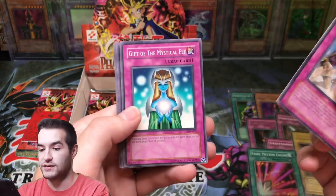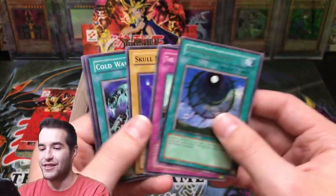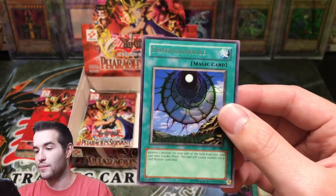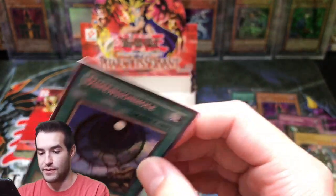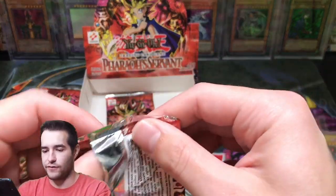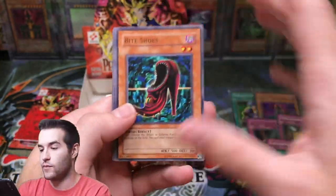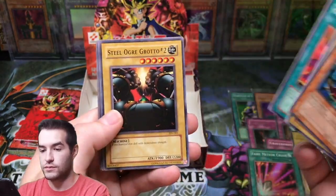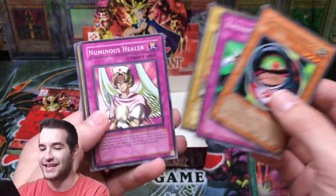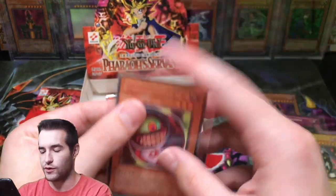Must be getting another one — one of the best in the set, maybe the best. Mystical Elf, Burning Land, Dimension Hole. The first ever first edition Pharaoh Servant pack I opened, I got a Dimension Hole — so that is classic. Unless I opened one as a kid, I'm not sure. I definitely had Pharaoh Servant but it probably wasn't first edition, since I got them mostly from Walmart. Bite Shoes, Steel Ogre Grotto, Morphing Jar number two — that's classic! Numinous Healer — haven't seen any of those, so that might be a shorter printed one as well.